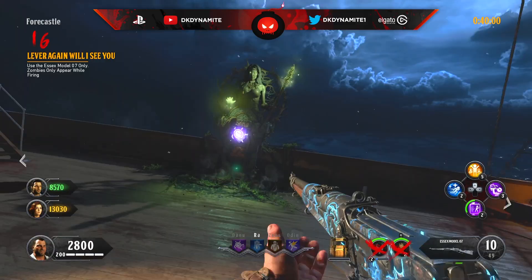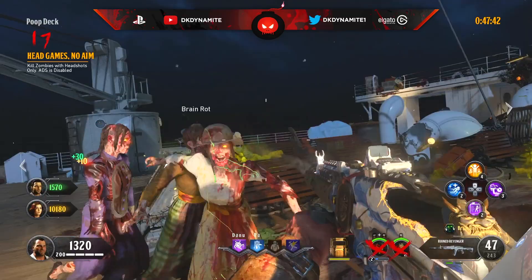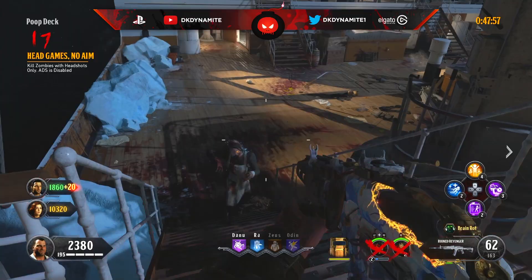For round number 17, kill zombies with headshots only while ADS is disabled. Headshots aren't too hard if you have a Kraken or rocket launcher — even without ADS, powerful weapons can get you through. You can't use equipment or your special weapon, so just train correctly, utilize your perks, and get as many kills as you can without ADS.